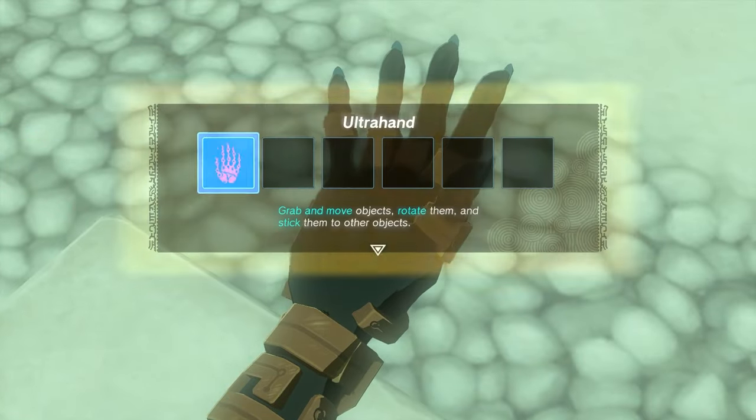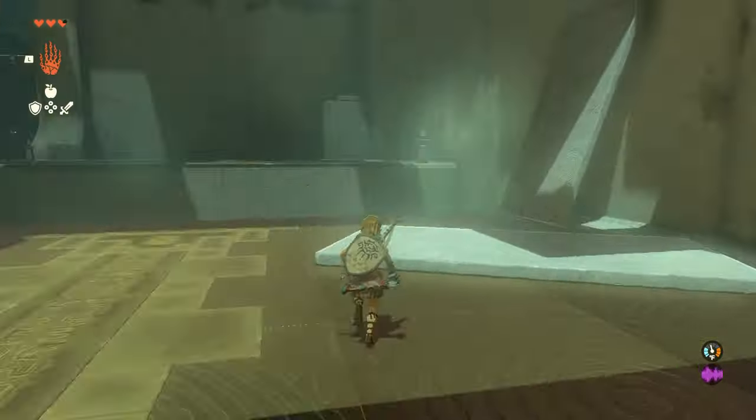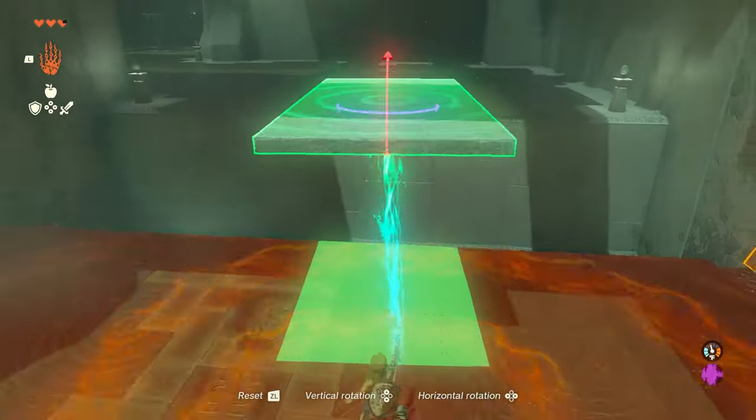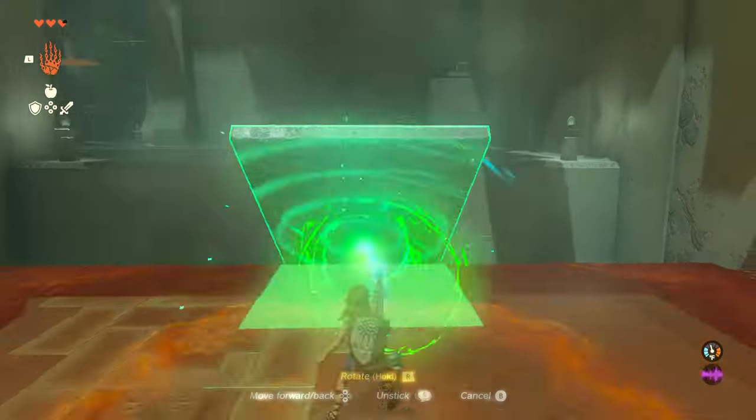This first shrine is fairly straightforward. Use Ultra Hand to pick up the stone slab in front of you and make a bridge to cross the first gap. Then, on the other side, combine the next two stone slabs together to make a longer bridge and, again, cross the gap.